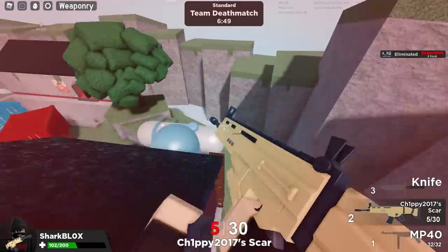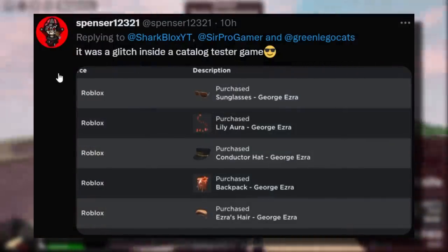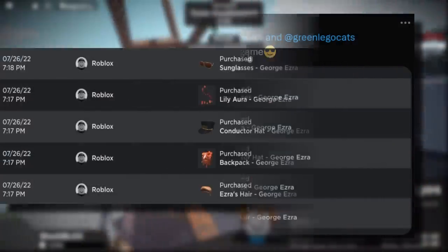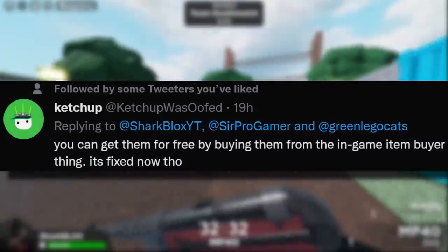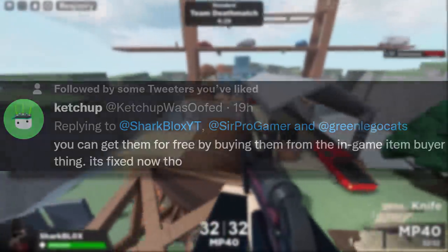So Lucas was saying he got them on the Roblox app — so either the desktop app or the mobile app. Spencer also said you can get them a different way: you can do a glitch inside of those catalog tester games. By the looks of it he did the same thing and got all of this stuff for zero Robux — that is insane. Ketchup clarified this as well, saying you can get them for free by buying them from the in-game item buyer.